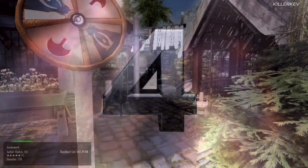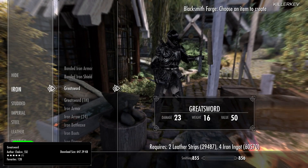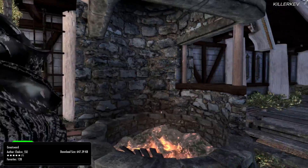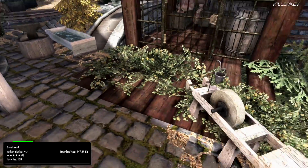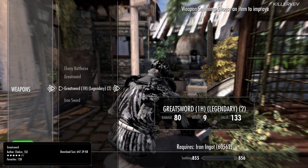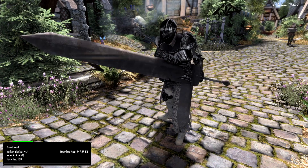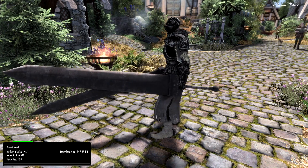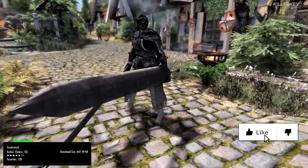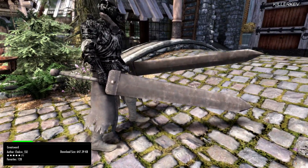Greatsword, coming in at 647.4 kilobytes. This ultra greatsword with a thick blade is one of the heaviest of its kind — look at the absolute size of it. There are 2 variants for this one. It's a standalone weapon from Dark Souls. You can craft everything under the iron category at the forge, and yes, it does require the ironsmithing perk. It can be upgraded on the grindstone for practically nothing.